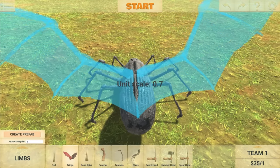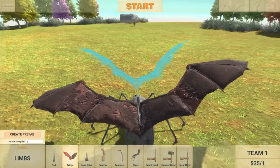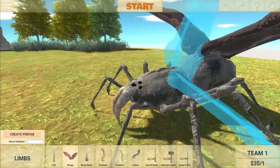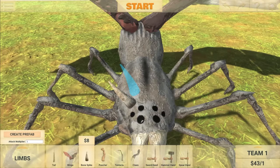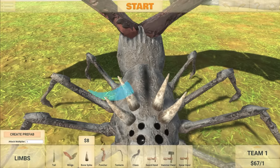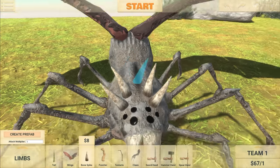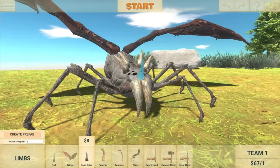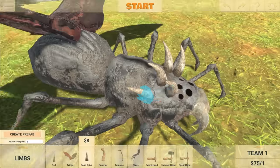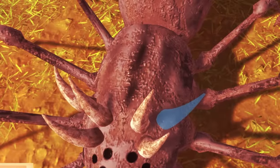We want to have nice big wings, 0.7, there we go. I have actually upgraded this spider a little bit as well, so he should be a little stronger. I'm not going to go too crazy with the upgrades, because the main thing I want to add is some grappling hooks, so that way when he's flying, he can grapple onto the enemies down below, pull them up, and just completely destroy them.